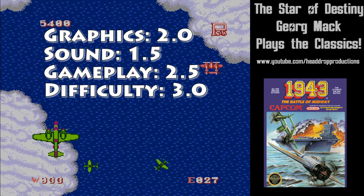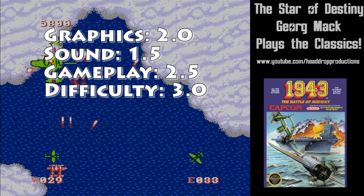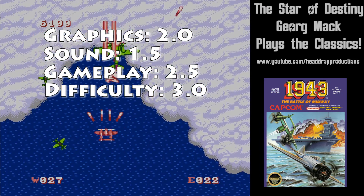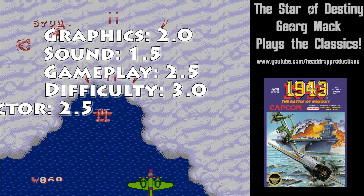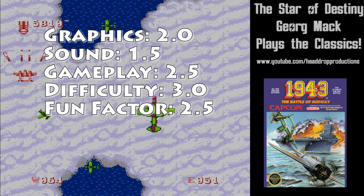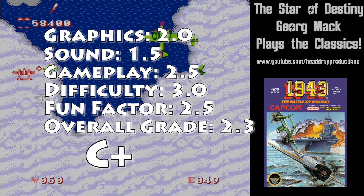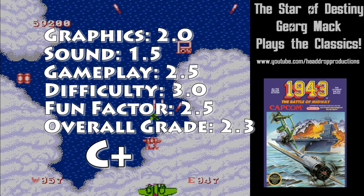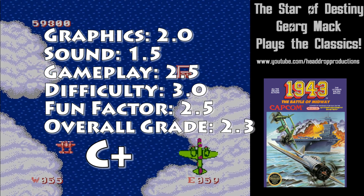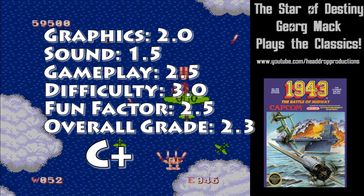Difficulty gets a 3.0. Do you have what it takes to go through 24 levels? Even with continues and passwords, I don't. Fun factor gets a 2.5. I was having enough fun to want to come back and try again — I'll give it that. Overall, 1943: The Battle of Midway gets a 2.3 and a C+. Getting rid of Micronix was the best move Capcom made.